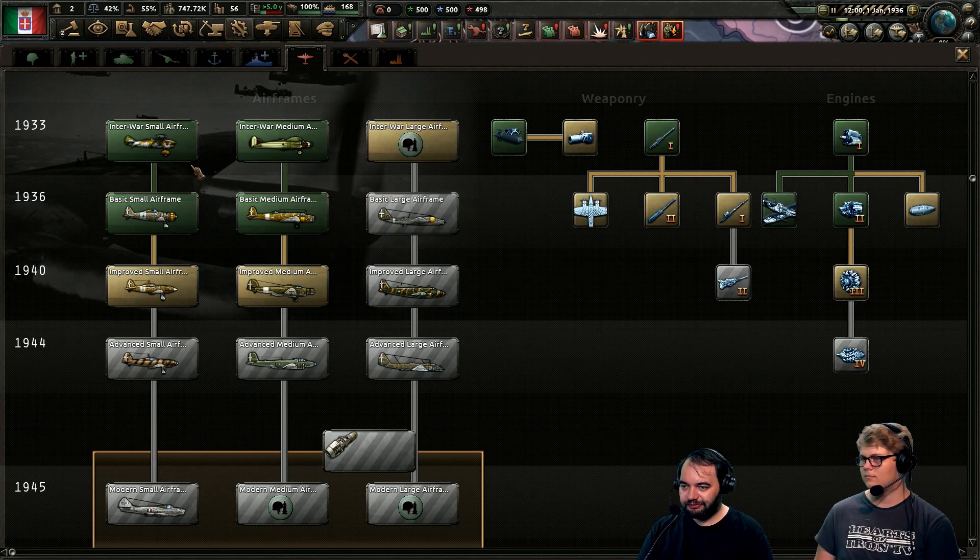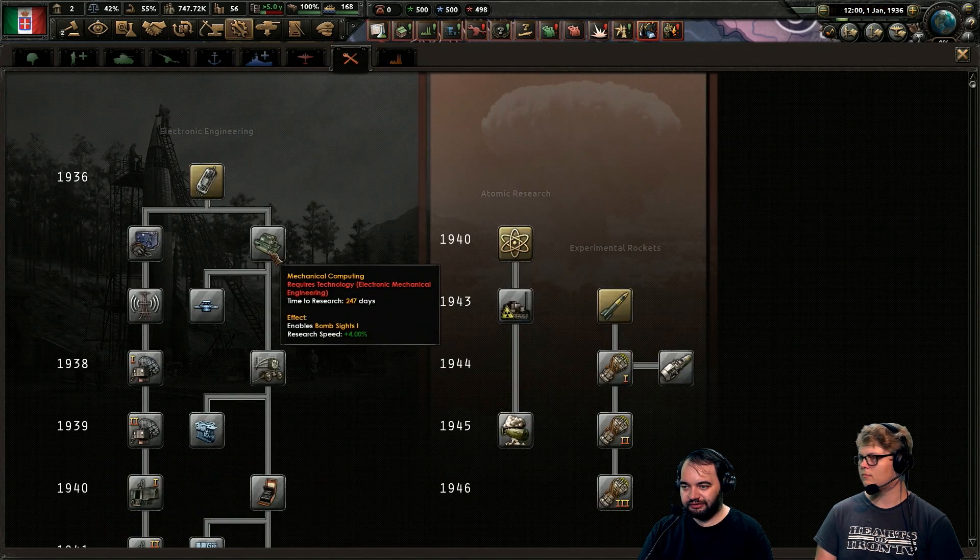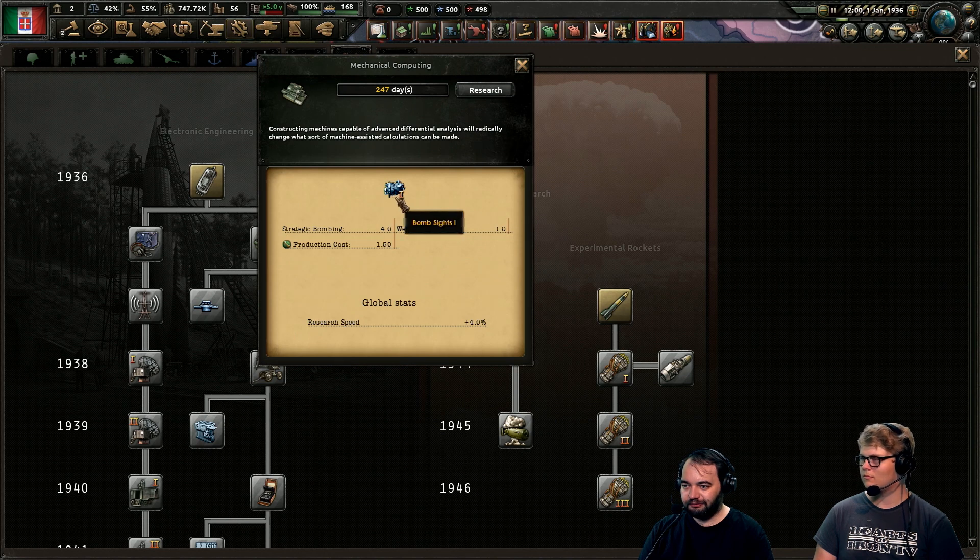You research these airframes, which are the things you can put modules on, and then you have the modules. For example, you also have modules from other trees — like mechanical computing gives you bombsites, which helps with strategic bombing.